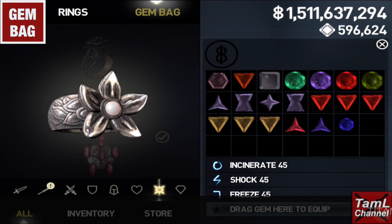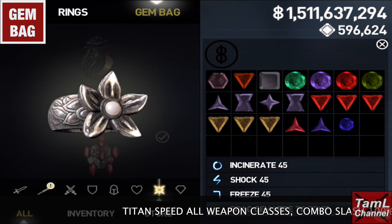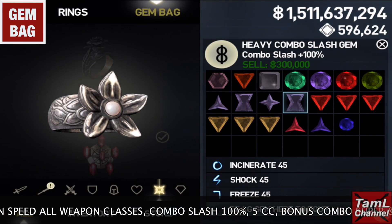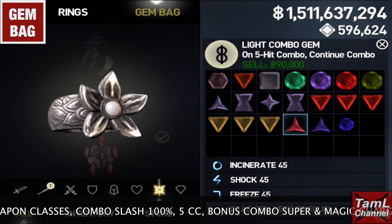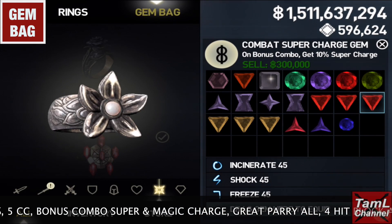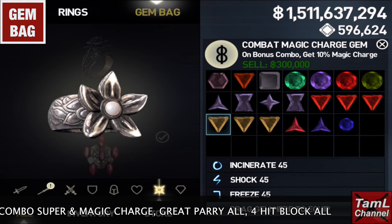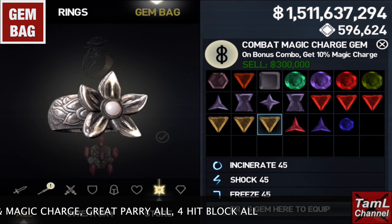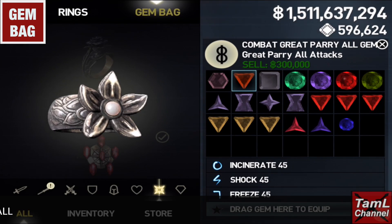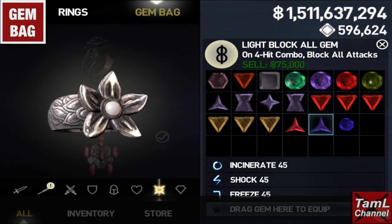Looking at the gem bag, I suggest taking a Titan Speed gem for all weapon classes if you have unmastered gear and you're going to be bringing in different weapons. Also the Combo Slash 100% gem for heavy, and on five-hit combo continue combo for light, and bonus combo supercharged gems so you can perform stun lock if you need to. Magic Charge gems are helpful when the titan is immune to super, Great Parry All gem can help with the perfect block only perk, and the four-hit combo block all attacks gem can also help with the great parry only perk.